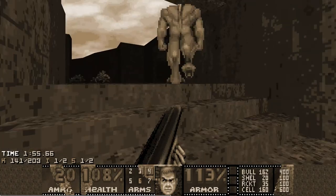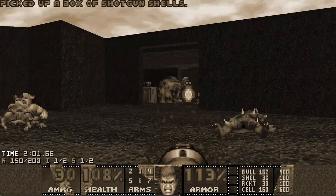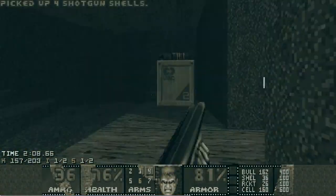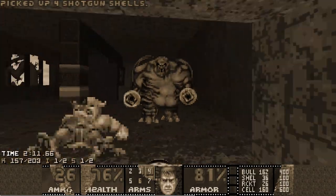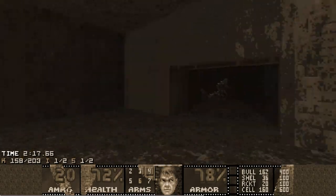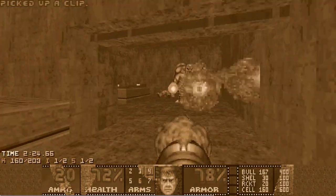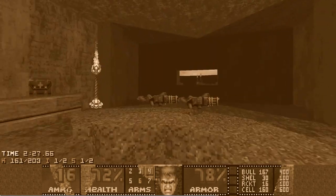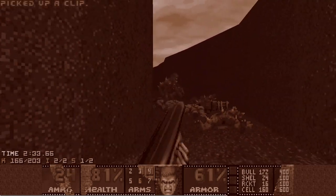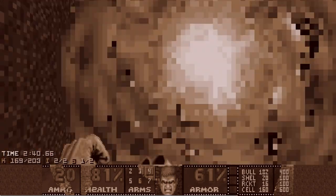Now we can leave — let's clean up the SSG area first and then go for the super secret. This room with two zombies is now open, and when you press the switch another mancubus teleports in. Since this is Map 7, it uses the Dead Simple triggers — when you kill all the mancubi on the map, the secret exit opens. All remaining mancubi are either in the rocket launcher area or in the final fight area.